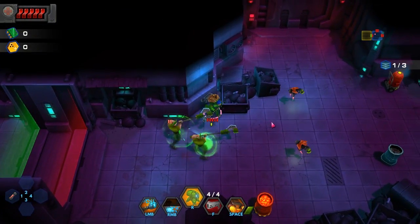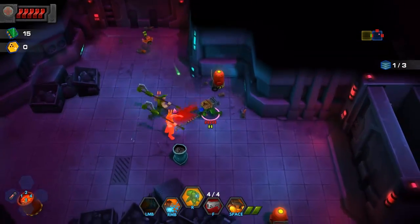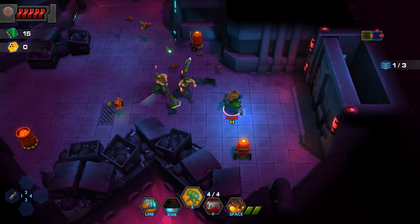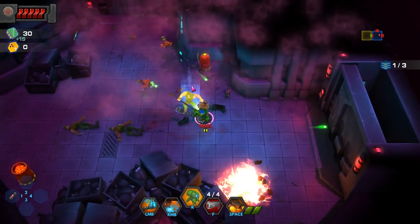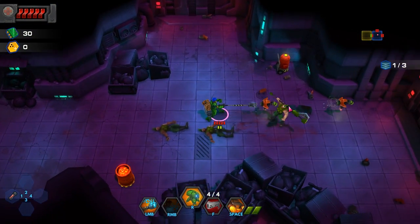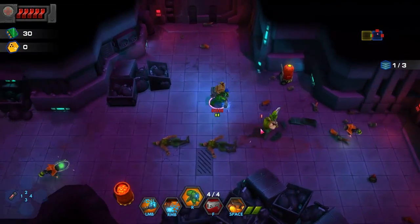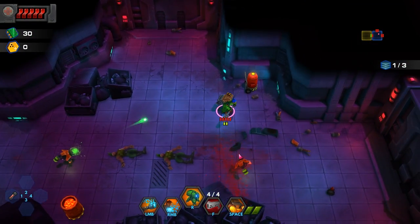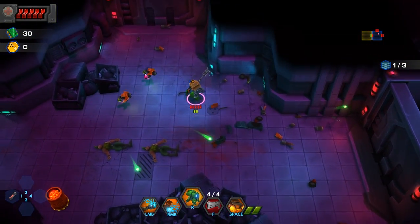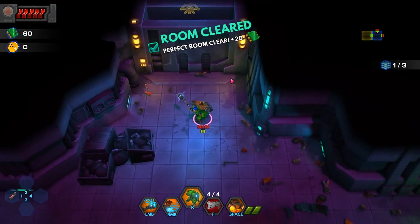Here's the question: can I dodge well? The answer is sort of. I'm going to just smack them all around. There's more enemies here than I thought there was going to be. I'm appreciating the stuns. I kind of wish they could friendly fire each other — it would make life a lot easier on me. They can destroy those though — good to know. Room cleared.